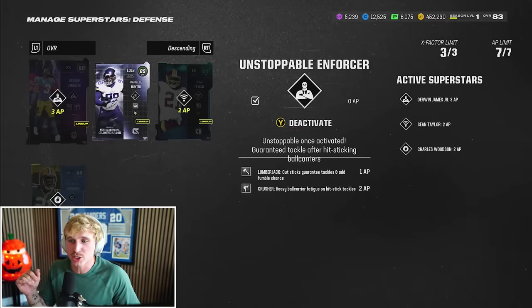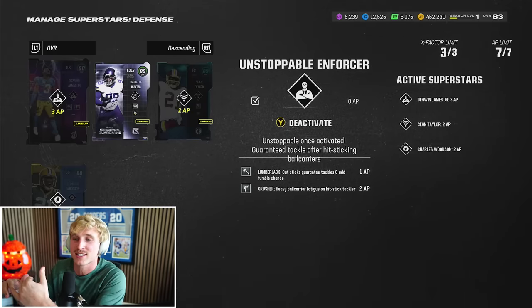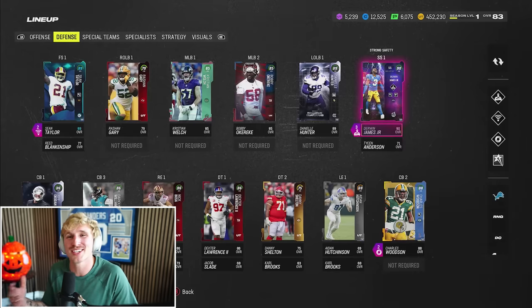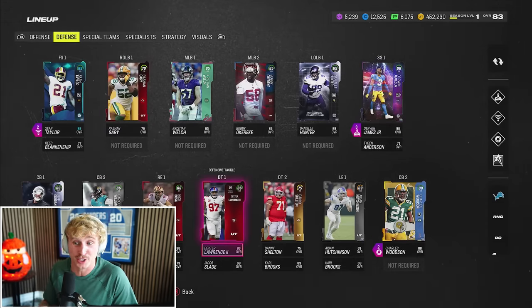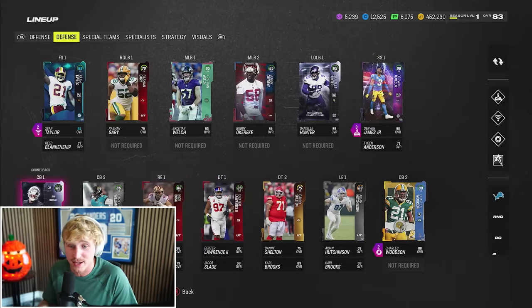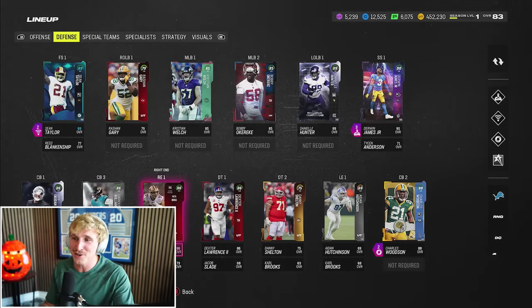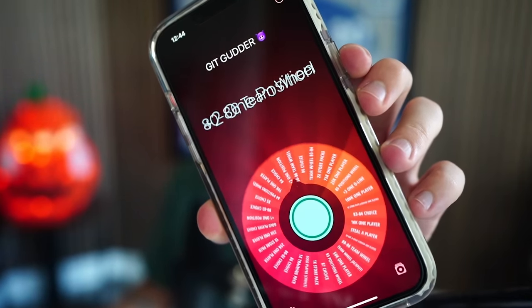Derwin is now activated. I gave him Lumberjack — it guarantees a tackle and adds fumble chance. I'll use cut sticks to get up to five tackles, then hit sticks from there on out. Another day, another dub. We keep Dexter Lawrence, we keep Darius Williams. I was robbed of my challenge wheel twice — never given the opportunity to complete it. It's not Wheel of Mutt anymore gentlemen, it's Wheel of Rage Quit. This is a rage quit simulator.